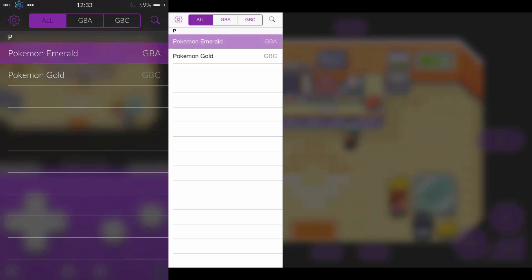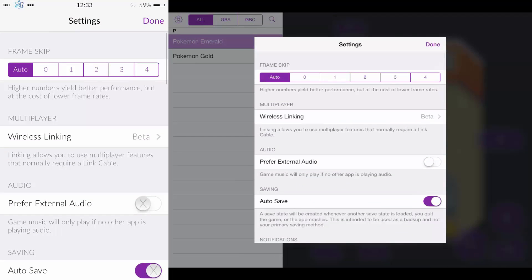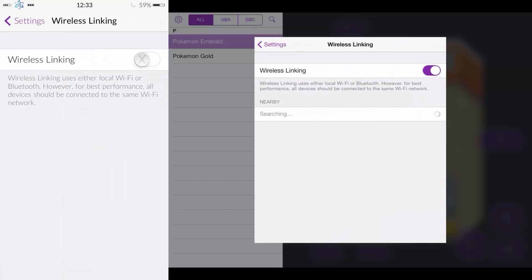To set up wireless, you need to go to settings. Then you should see 'Wireless Link in Beta'. I'm going to turn it on on my iPhone — it's already on on my iPad. So I'll try this out.